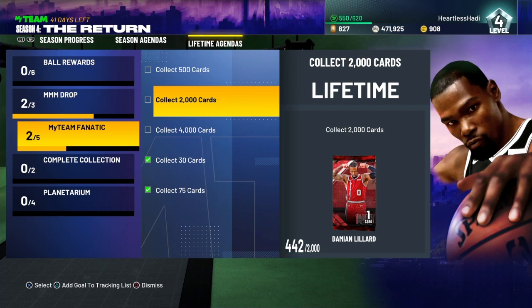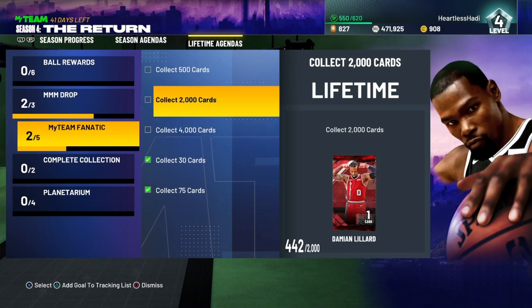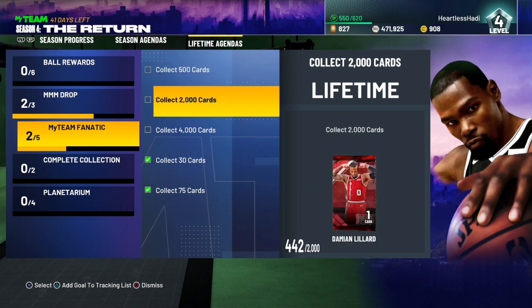But once you do get those 2,000 cards collected in your collection, Damian Lillard gets unlocked and you will have Galaxy Opal Damian Lillard. Now, if you get 4,000 cards, you can get Jayson Tatum — he's also gonna be a Galaxy Opal — but we'll leave that for later. Right now, for Dame Time, you gotta get 2,000 cards.